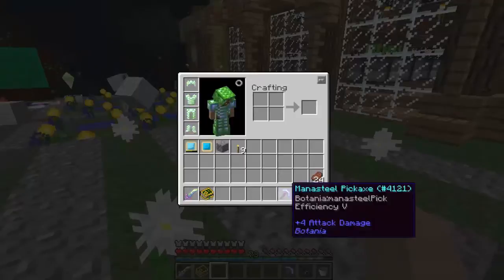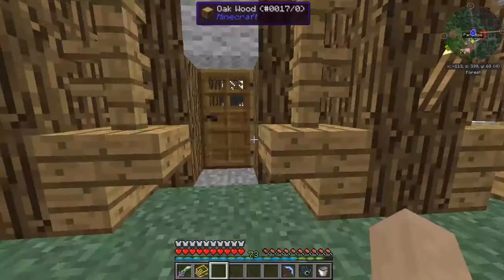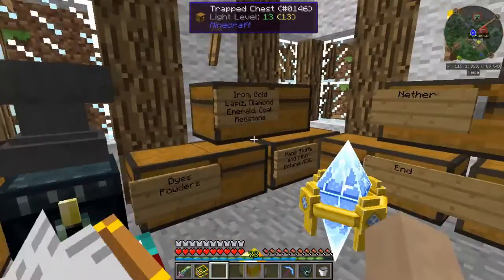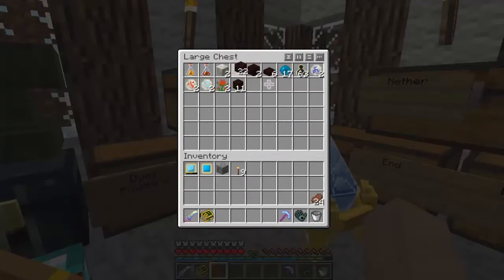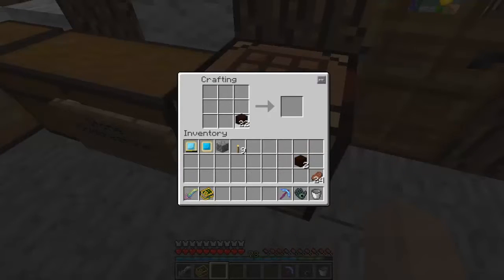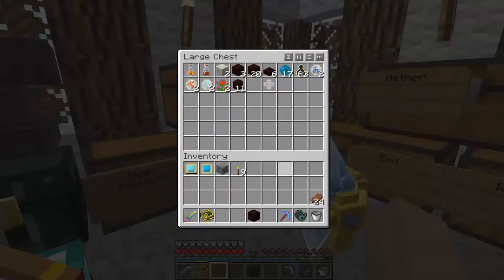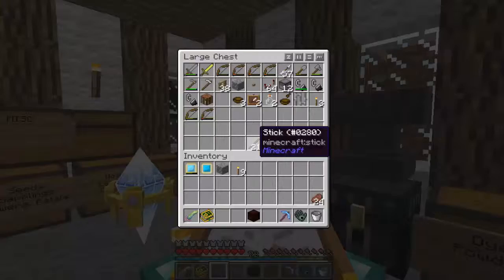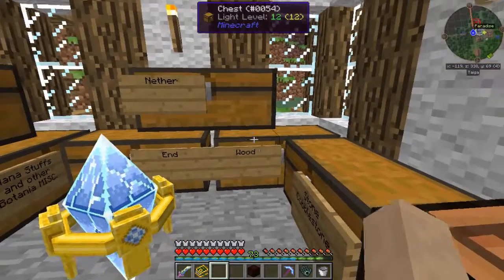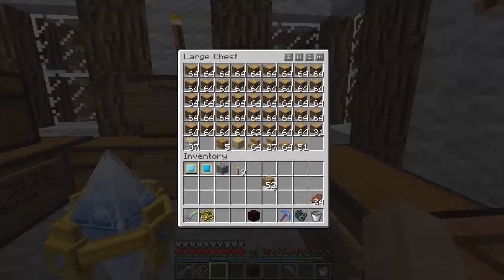Now the next thing we want to do is make an open crate — I believe it's called — which means we're going to need these. Like that. Got the open crate. Now I need a chest, which means wood. One, two, three, four, five, six, seven, eight.